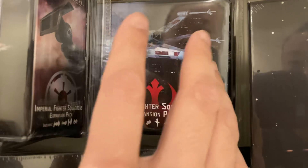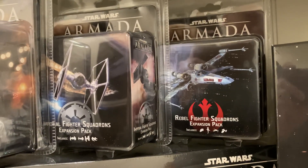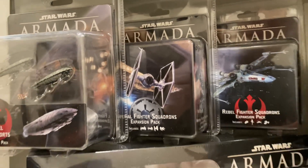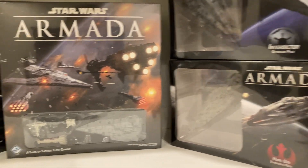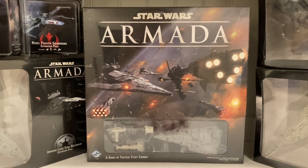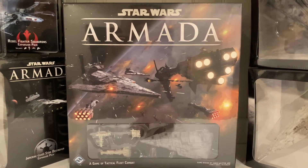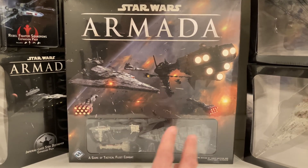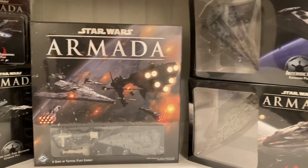They have some other packs, but those are more for maybe the prequels or the subsequent sequel ships. The only one really missing from this whole thing is the Super Star Destroyer, which also is on sale on Amazon. It is $175 now — usually it's $200, so I've never seen it that low — but it is humongous. Remember, everything's to scale, and this is already maybe 8 inches. And this Super Star Destroyer, I believe, is almost 2 feet across or beyond.